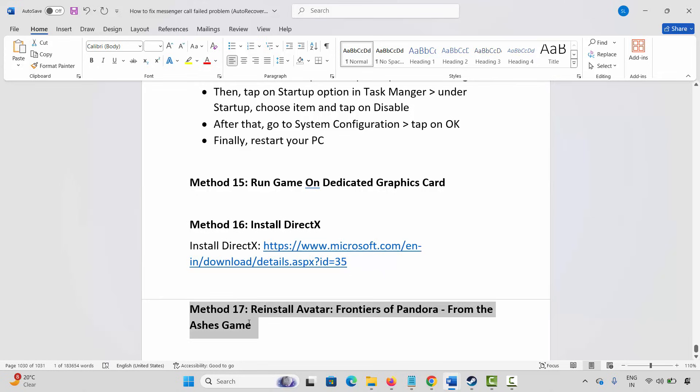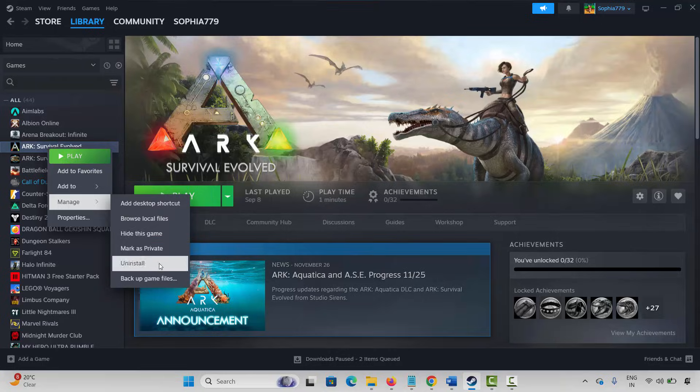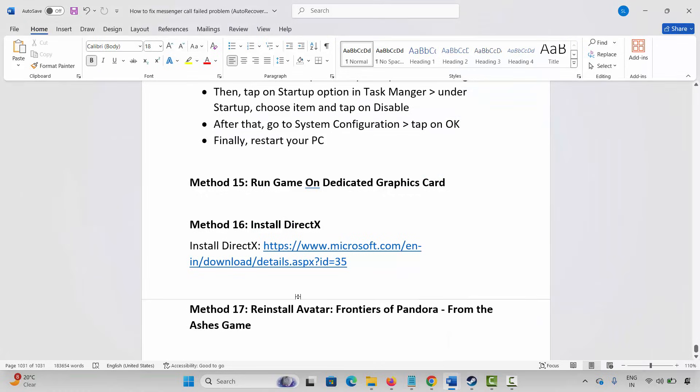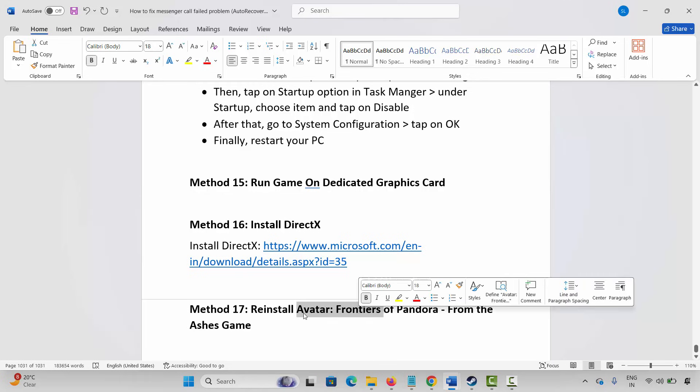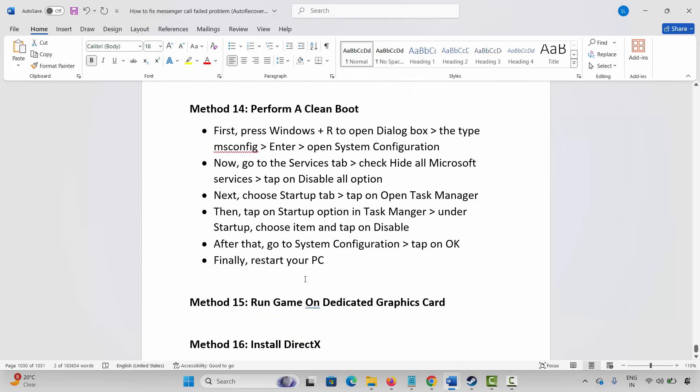If not, the final solution is to reinstall Avatar Frontiers of Pandora From the Ashes expansion game. Go to Steam, select your game under Library section, right click on it, click on Manage, then click on Uninstall and confirm by clicking Uninstall. This will completely remove the game from your PC. After that, restart your PC, then reinstall Avatar Frontiers of Pandora From the Ashes and click the Play button to check whether you can play it now.